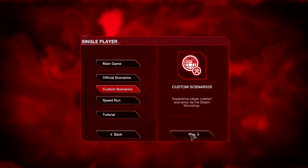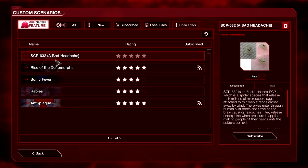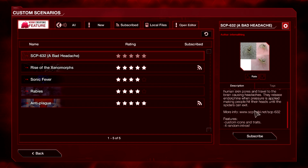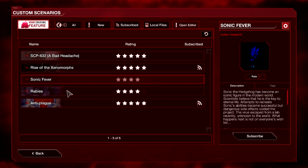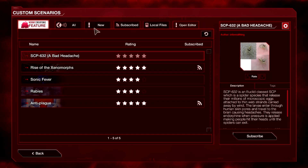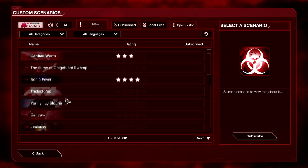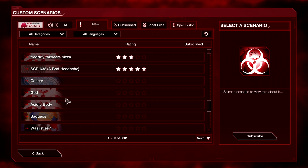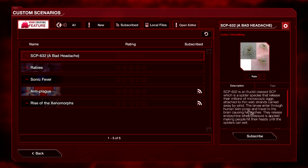Hi guys and welcome back to some more Plague Inc Evolved. We're going to continue playing the endemic feature scenarios and go ahead with the first scenario in the list that we haven't played yet - SCP-632: A Bad Headache. I haven't played this scenario and it sounded sort of fun. There are so many good scenarios, even comedic ones like Darude Sandstorm. We're going to play this one and hopefully it'll be fun. SCP-632 is a Euclid class SCP, which is a spider species.